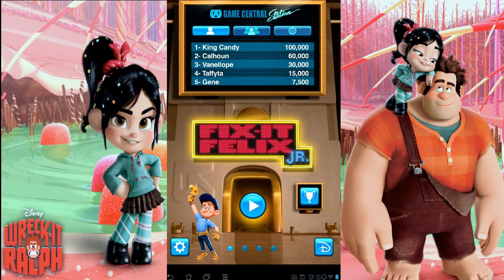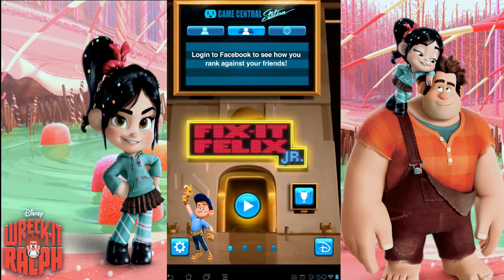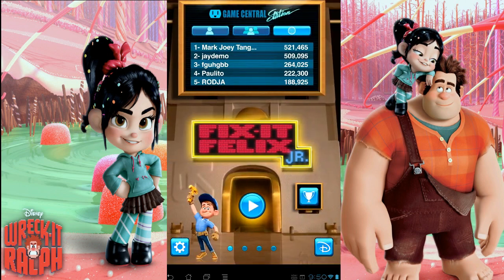It's a pretty cool game. So the way this thing breaks down is in the movie, they have like this nexus where all the video games meet together in this one Grand Central Station. So you start out here in Grand Central Station and you have your selection of three different video games. The first is Fix-It Felix Jr., which is the one that Ralph is actually from. The game makes you play that game first once, and after you've played that, you can move on to the other ones.